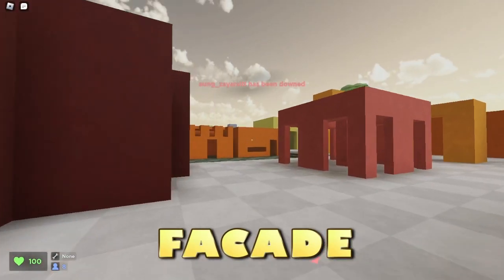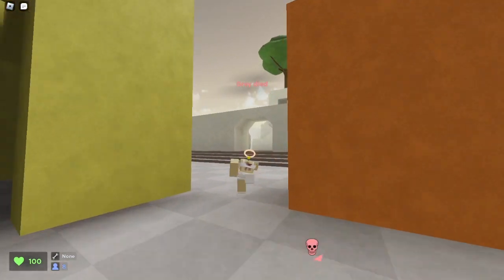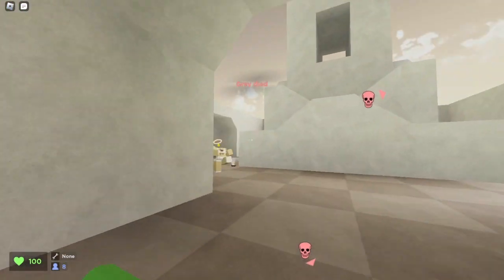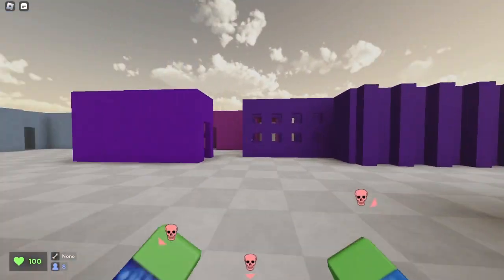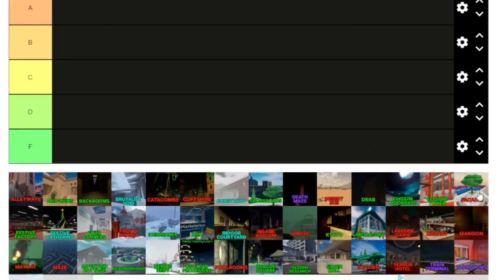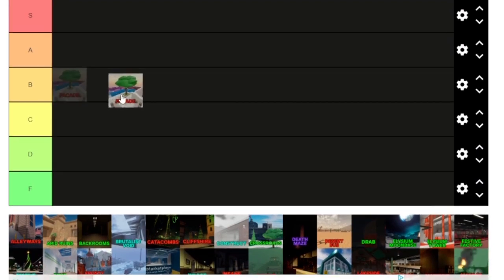Our first map is Facade. I really like the colors here — it's really colorful with good map design. It has some good and pretty decent running space. Overall, Facade is pretty fun and a good map. Facade does play very well and I think it's a good running space, so I'll give Facade a B.